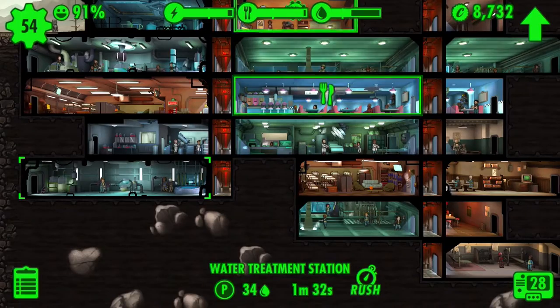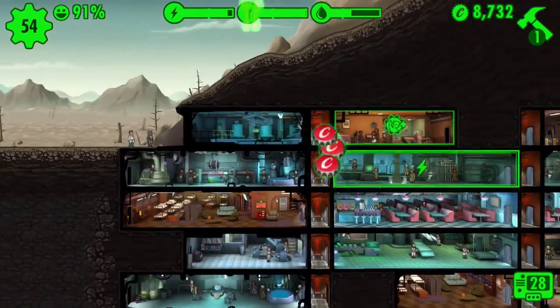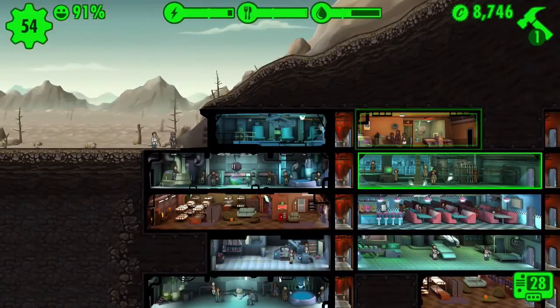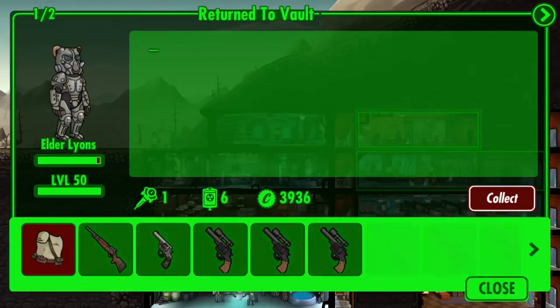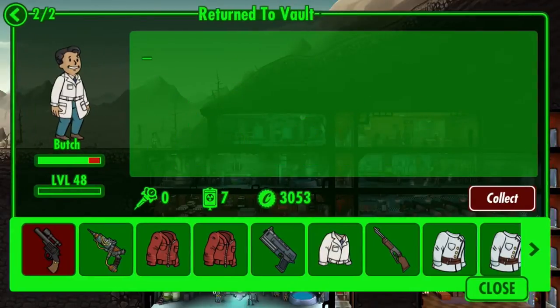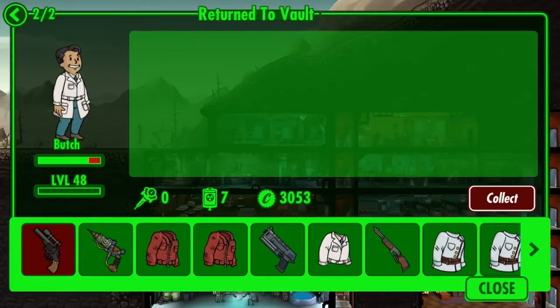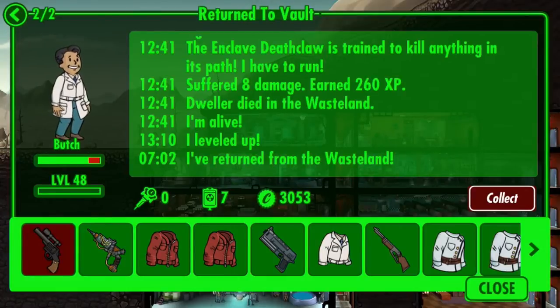I think I upgraded that one last, so that's why the resource isn't completely full. I didn't really play this much yesterday, so I don't really remember much of what I did, but we do have both of our people back. Both Elder and Butch are back from the Wastelands, and Butch was actually gone for a really, really long time — he was gone for almost two days — so it took him a while to get back.